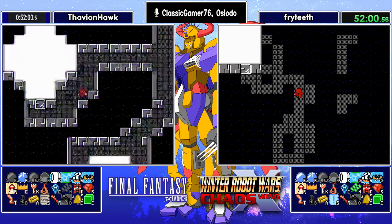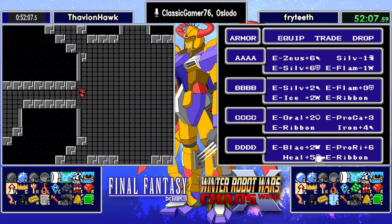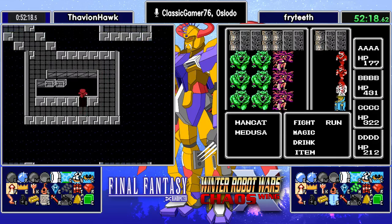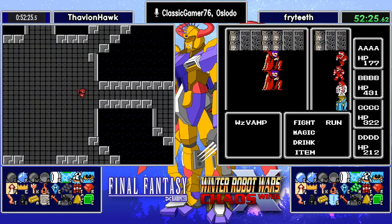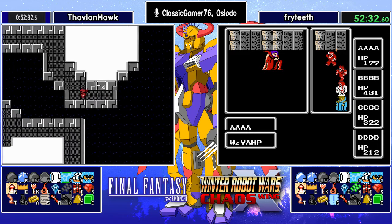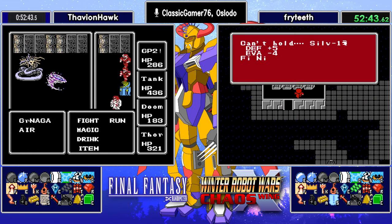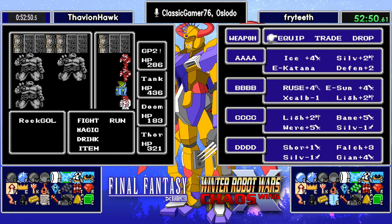Fryteeth is fading the Spider Floor but heading to CC's Gambit. A White Shirt — you don't say no to that. Whether or not you use it, it's a free cast of Invis 2. Shard and a Copper Bracelet. The commonly used strat is to Warp back from Sky 3 to Sky 2, but Warp charges are scarce at these levels — and for Fryteeth, they are not possible. Thavian, meanwhile, is going to loot the rest of the Spider Floor. Free Pro Ring but he already has them. No shards on the Spider Floor.